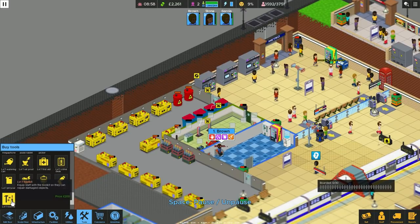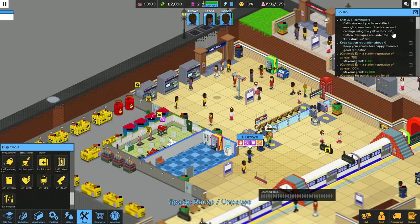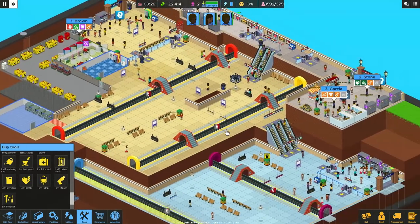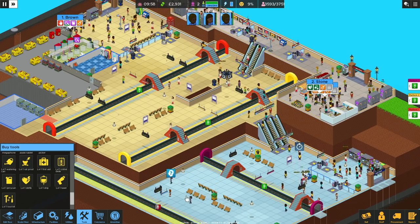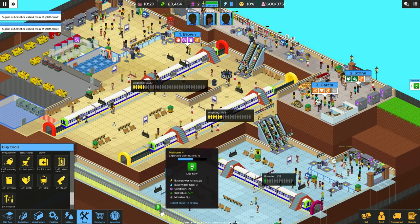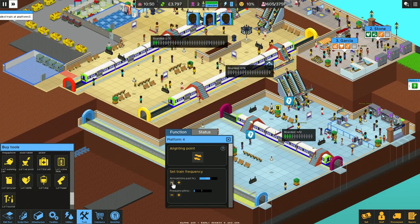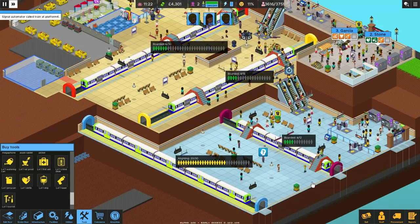I think we need somebody else with a toolkit — I think Mr. Brown is struggling to handle all the tools. Let's bring in a toolkit. I don't know who I'm going to give it to — call trains, you've shifted enough commuters. Unlock a second carriage using the yellow procure button — carriages are under the infrastructure tab. So we just have to shift a couple hundred people and I think we've done the level.